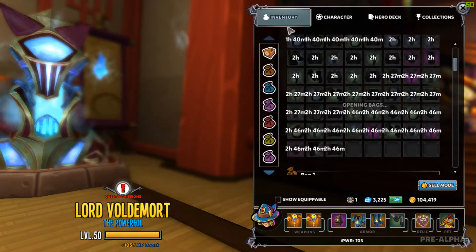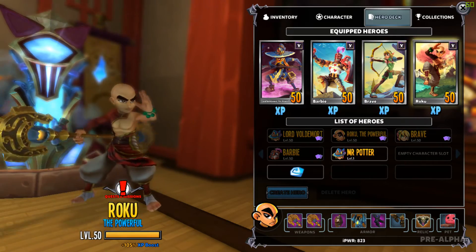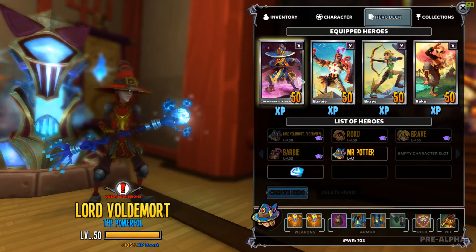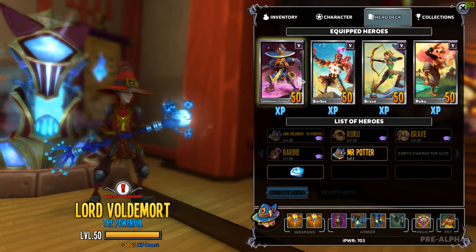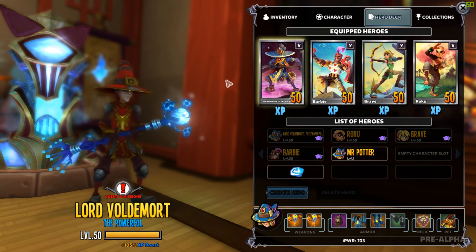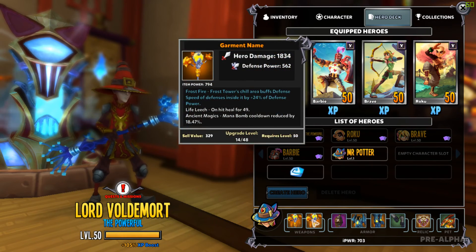We're going to do a breakdown video of my other heroes. We're sitting at about 861 item power, 823, 782, and my apprentice is at 703. My apprentice is lower because it's my main and I'm very picky about what I put on it — I won't put anything on unless it's a full 100% upgrade, like these pieces that were so far out in front that I had to use them.